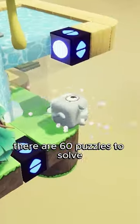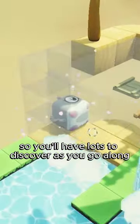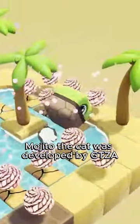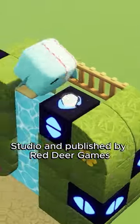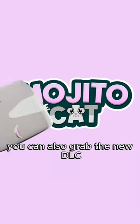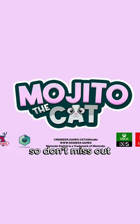There are 60 puzzles to solve and 10 unlockable characters, so you'll have lots to discover as you go along. Mojito the Cat was developed by GTZA Studio and published by Red Deer Games, and it is out right now on Nintendo Switch. You can also grab the new DLC and the base game for a discounted price, so don't miss out.